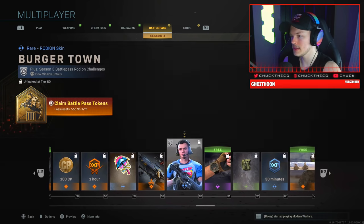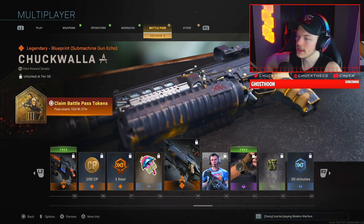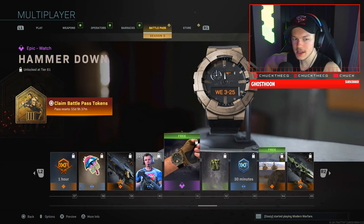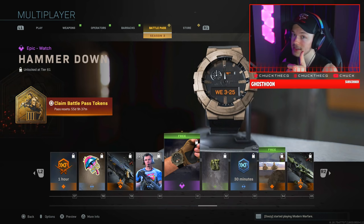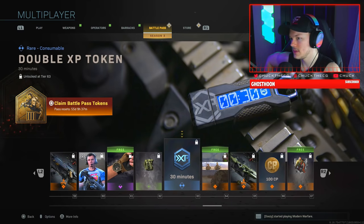Coming up is the Burger Town character skin — I still need to grind to unlock this. Someone said it looks like me. We have 683 likes in here; I need you guys to smash like right now. We're actually closing in on 700. Also dropping are the Hammer Down and C-Later spray.